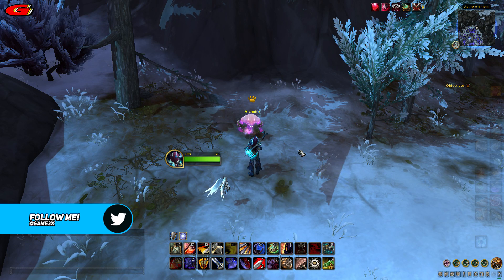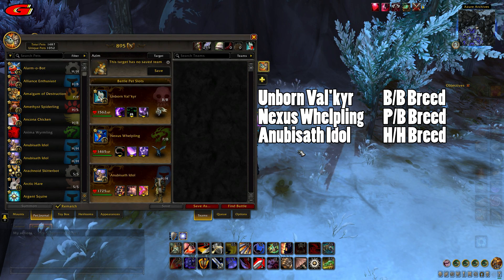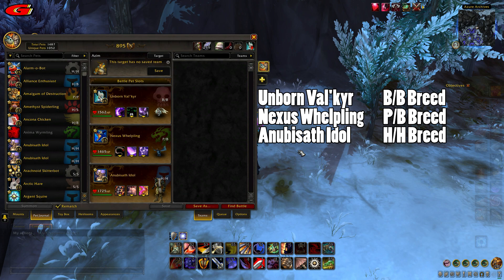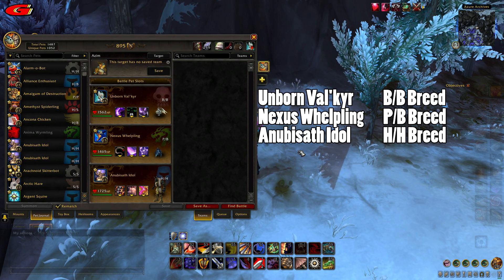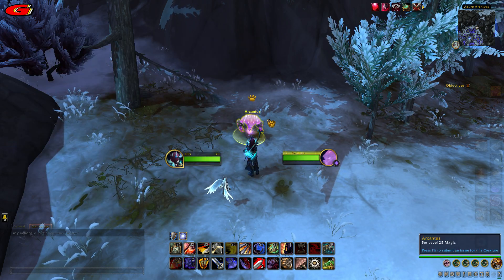The setup I used was the Unborn Valkyrie with Shadow Slash, Curse of Doom, and Unholy Ascension. The Nexus Whelpling with Tail Swipe, Mana Surge, and Arcane Storm. And the Anubisath Idol with Crush, Sandstorm, and Deflection.